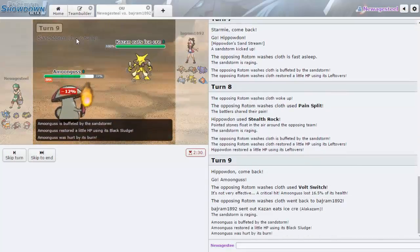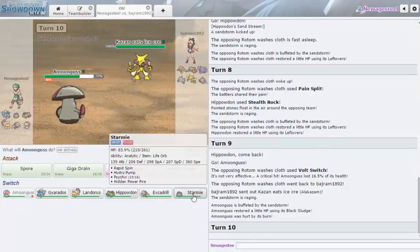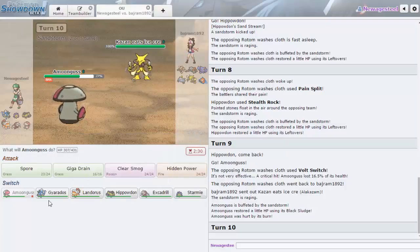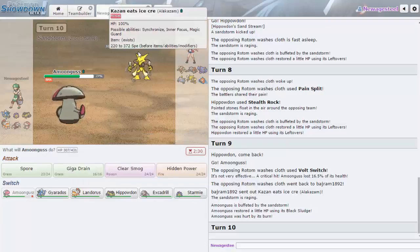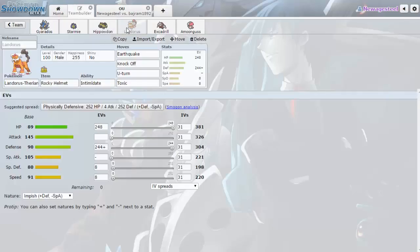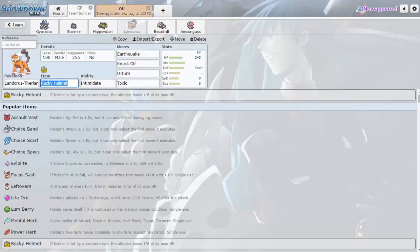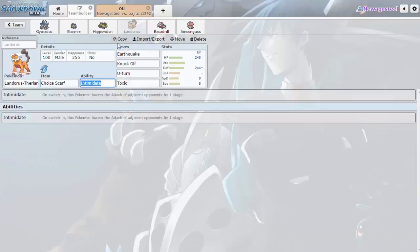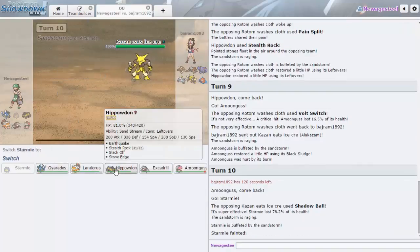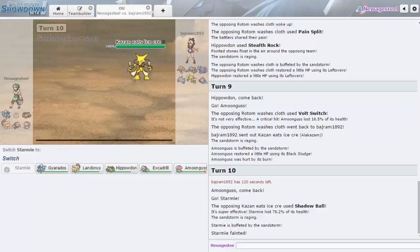He's going to Alakazam — that is one of his better switches. I don't really need Starmie this game. Actually it's not even good against Lopunny. I think I'm going to change this to Choice Scarf — I don't really need it for Lopunny when I already have Hippowdon and Amoonguss. I'll go down. Now I think I can go Gyarados.